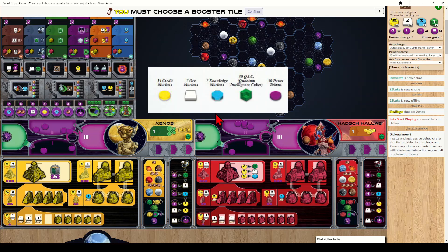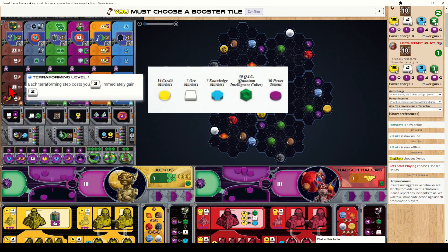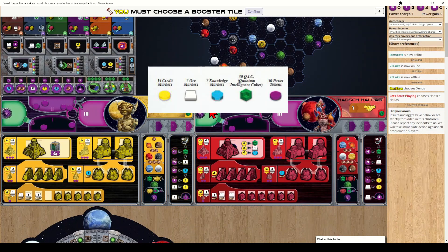Knowledge is used for climbing up the research tracks. To reduce the ore cost of terraforming, for example, I'd spend four knowledge to climb up that track. Every rank you wish to climb on any of these tracks costs four knowledge per rank.